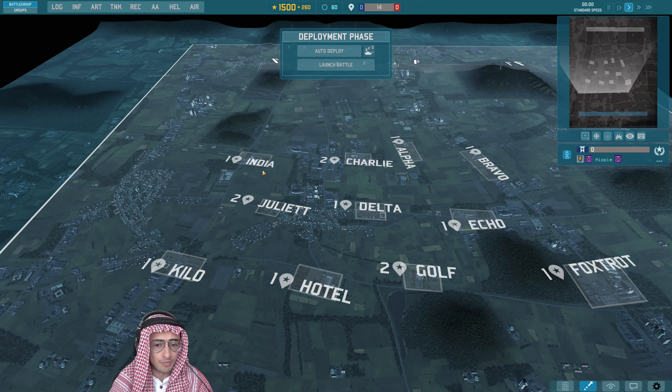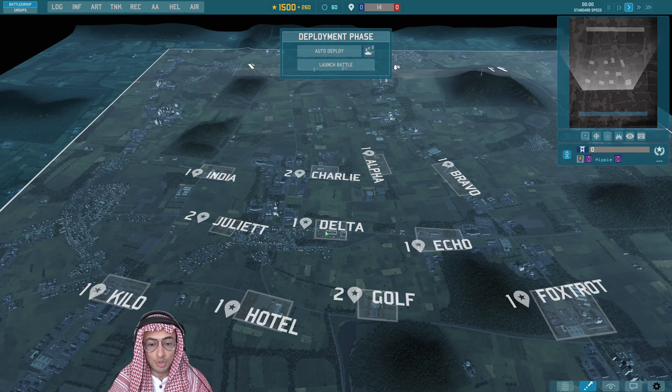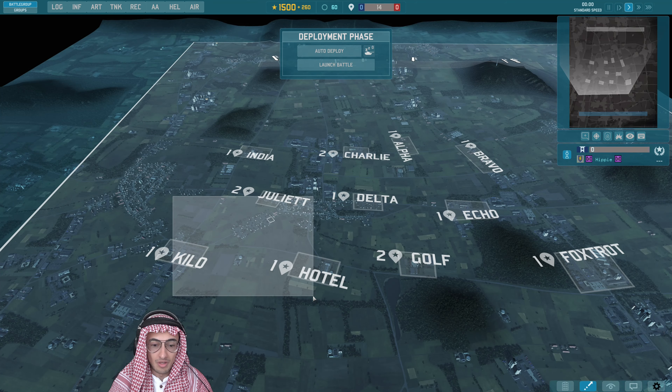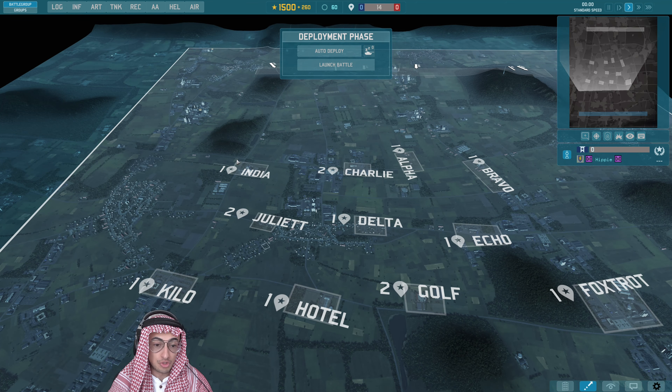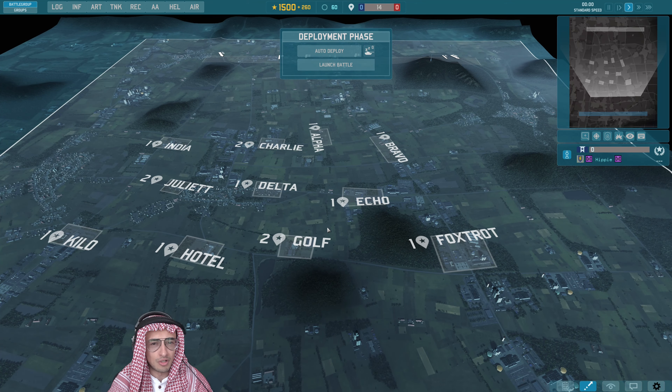If you secure Juliet, do you go for India or Charlie? Or do you work your way through to Delta and Echo? If you manage to take a portion of the map, you can really thrust through to the back zones a lot more easily than you can on a lot of the vanilla maps.